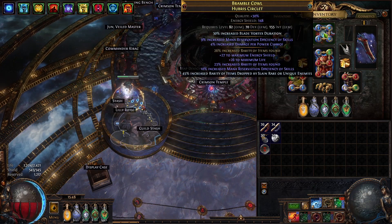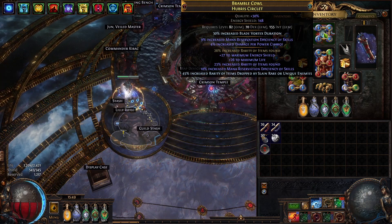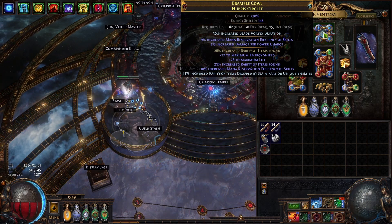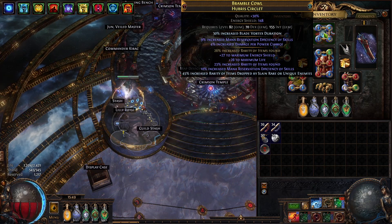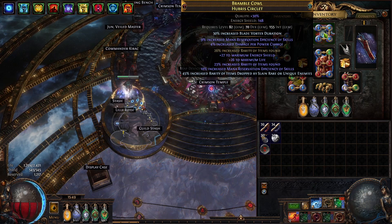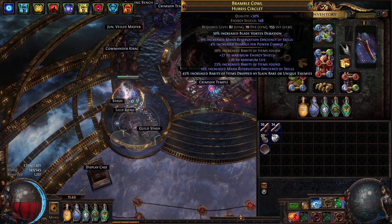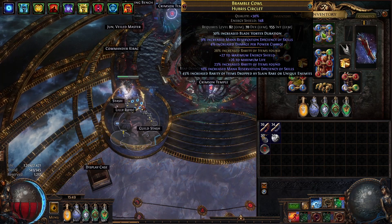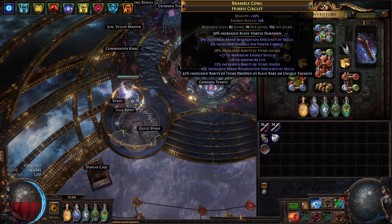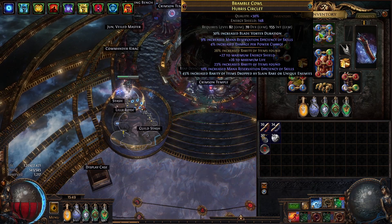Now the changes. We have a new helmet with a blade vortex duration enchant, with a lot of mana reservation efficiency, double rarity, and also a rarity craft. I wanted to make this helmet because I'm planning to run a lot of delirious maps in the future, and I wanted to increase my rarity to have a better chance of dropping tier 0 uniques like the Mageblood.